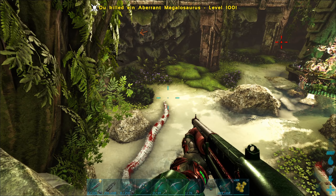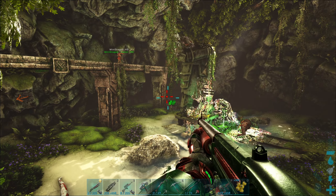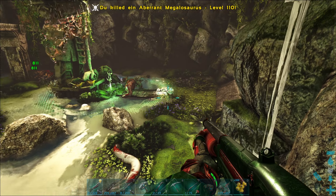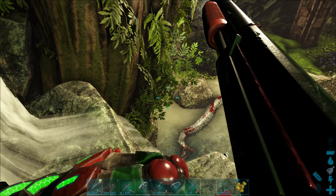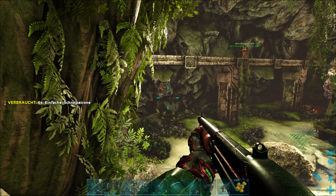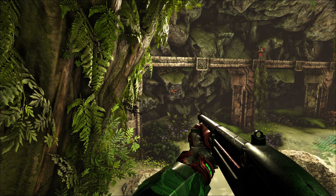Ist da unter mir noch irgendwas? Ich seh nix. Doch, da hinten noch – da zeigt er irgendwas an. Schlafosaurus! Da ist die Schulterkanone ja echt cool, ne? Die zeigt dir an, obwohl du es noch nicht siehst.